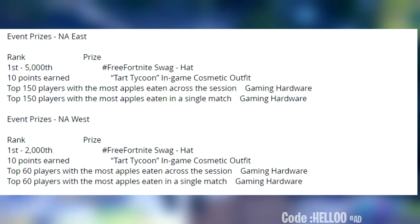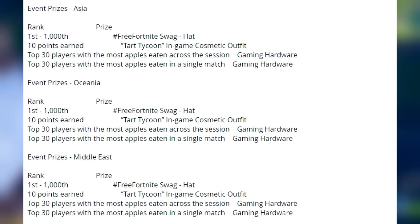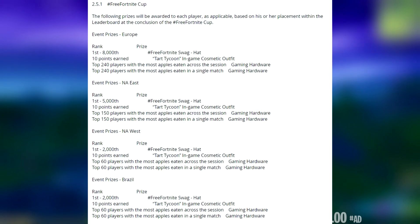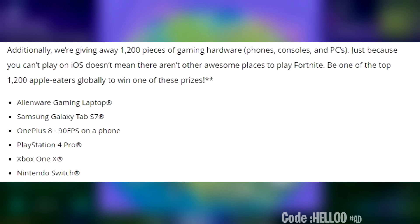If you are from any NA East region, you have to place between 1 and 5,000 to get the free Fortnite swag hat at your doorstep. These are the details for other regions on how you have to stand out to win free Fortnite items. Fortnite has also announced that you need to be in the top 1,200 players globally to win gaming hardware like an Alienware gaming laptop, Samsung Galaxy Tab, OnePlus 8, PS4 Pro, Xbox One X, and Nintendo Switch.